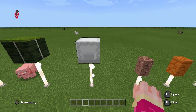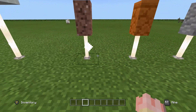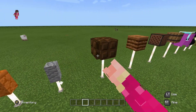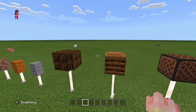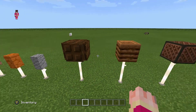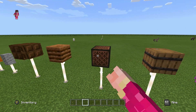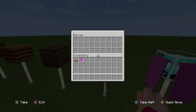N-Rods with a shulker box — storage lamp. Some medium sized lamps now: any N-Rod with a wall on top of it, some more trap door ones, a composter, a jukebox, N-Rods and a barrel.